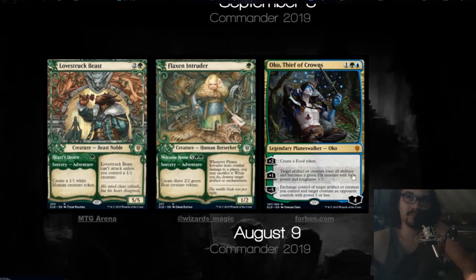We finally got the new Planeswalker today too — Oko, Thief of Crowns. Forbes, of all people, got to show that off today. But it looks super sick. Let's get into the cards.